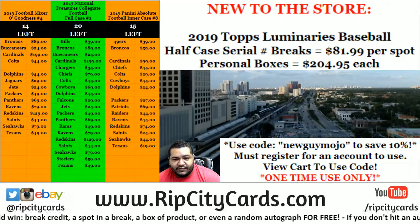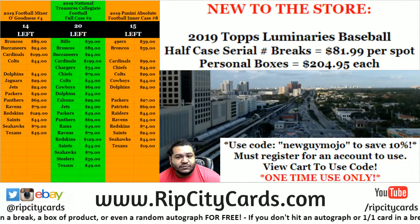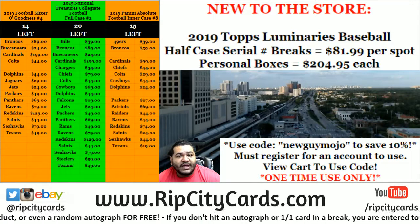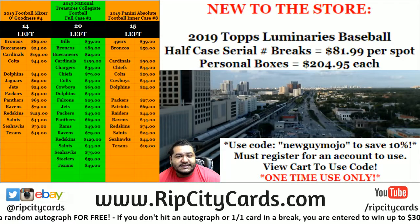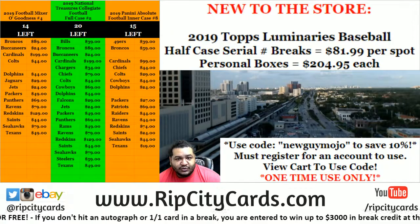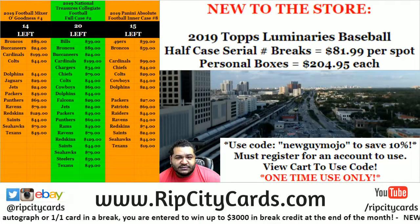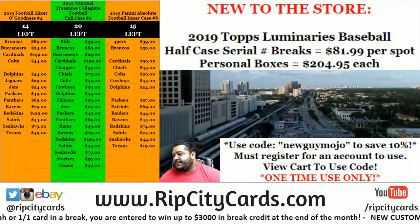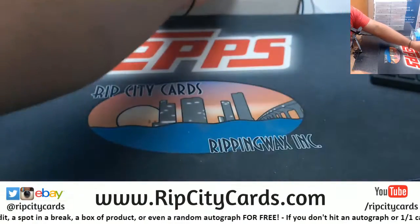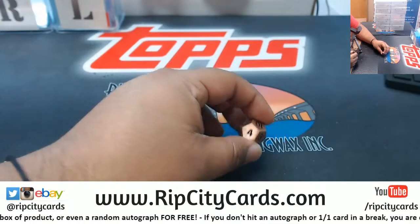I'm going to run the random with the names first, then do the numbers, and match them up to see who gets what. Whoever is at the top spot gets to pick a box — I've got all the boxes here numbered. So whoever gets the top name in the list randomizer will get to choose the box. With that being said, let's crack it. Rolling the die — number four, let's double that and go eight times.